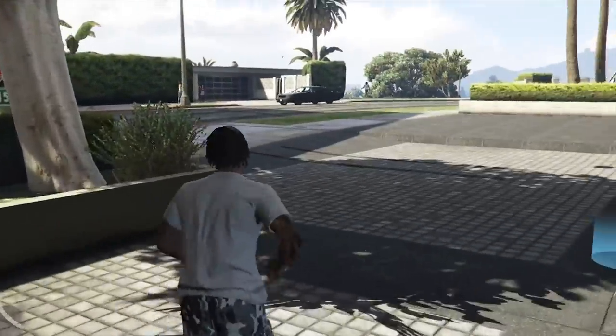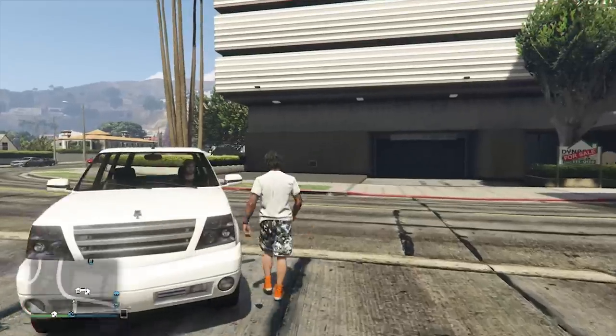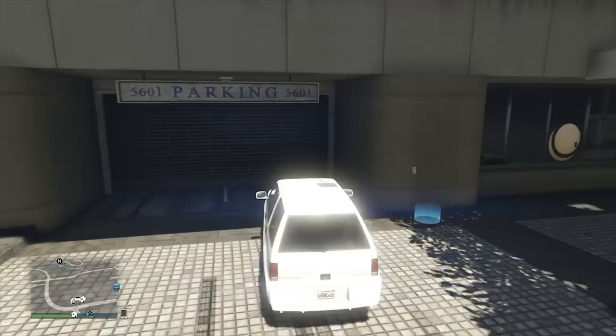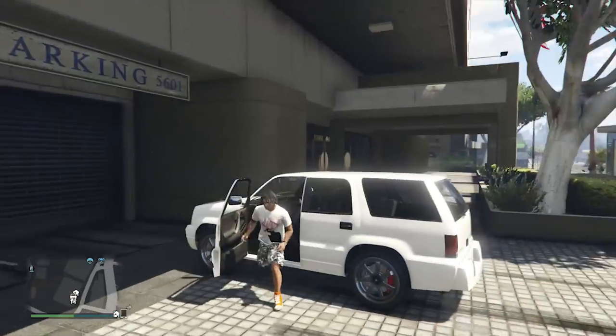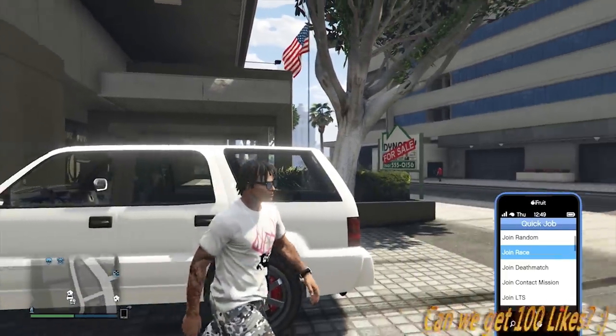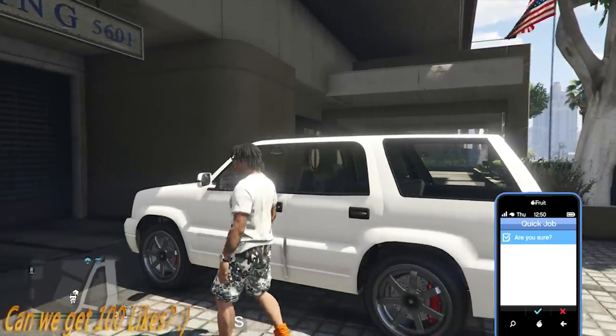When you've done that, take a random car and drive until you see this. Now press B, then get off the car. Open your phone, go to Quick Job, and select your race. Then go to One Car.